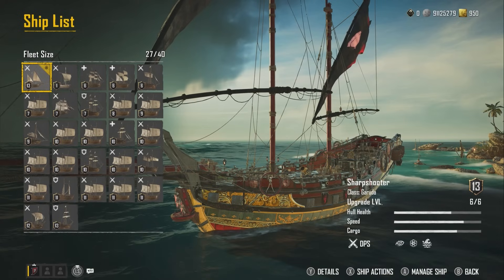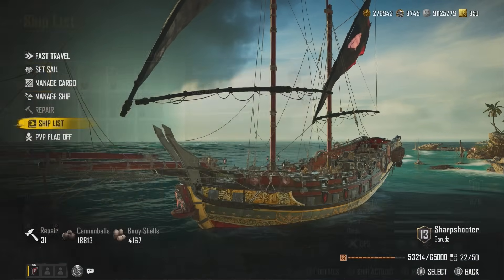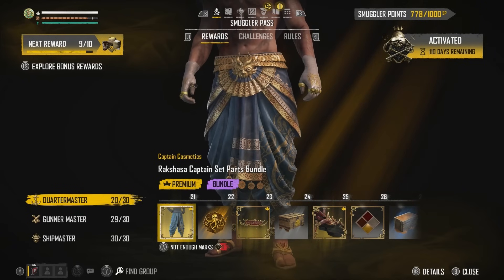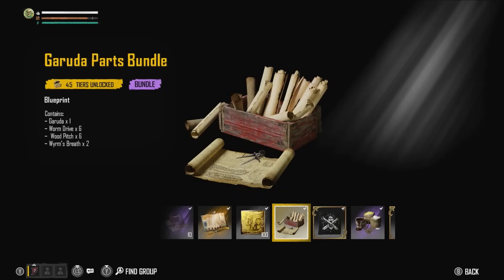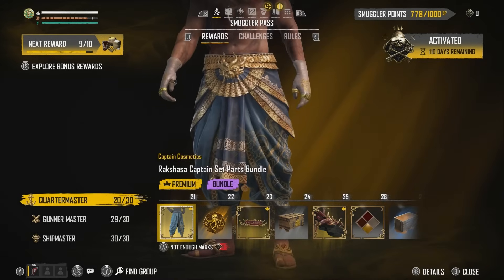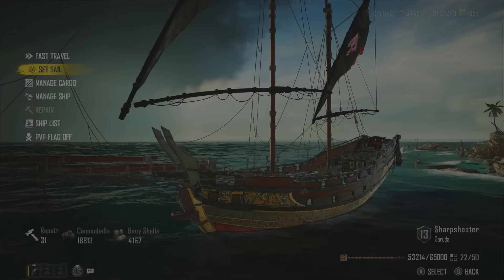Thank you to Spins for lending some parts to help get it to level six while I was crafting them. So what does the new ship Garuda do and how do you obtain it? To get the Garuda you need to go to the Smuggler's Pass — in the bonus rewards, go all the way over to level 45 tiers unlocked and you get the blueprint for the Garuda. Basically, by getting your battle pass to level 45 or inserting 45 points, you get the Garuda unlocked. You then need to craft the blueprint using a certain amount of materials.